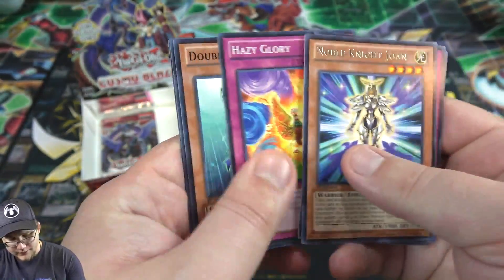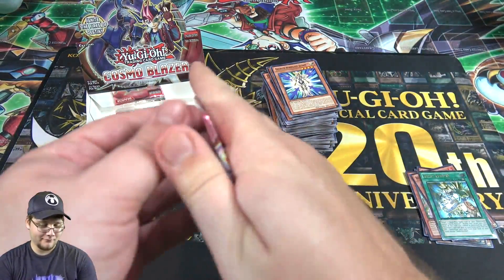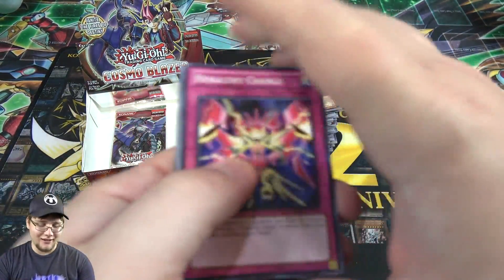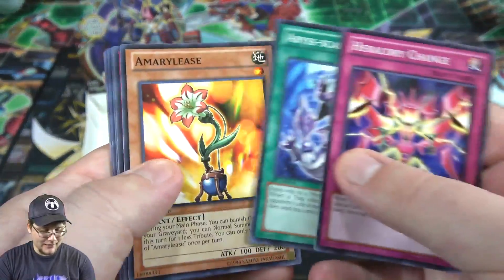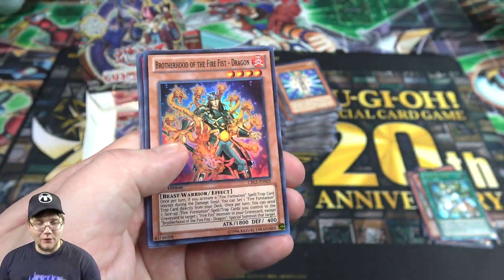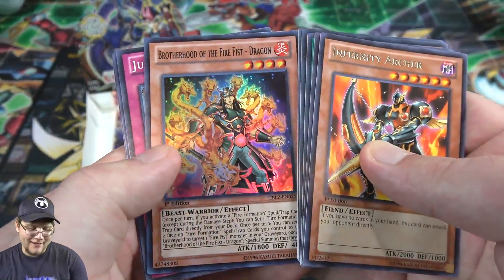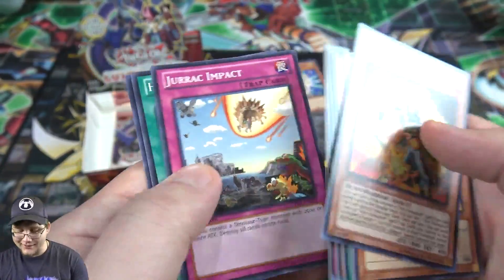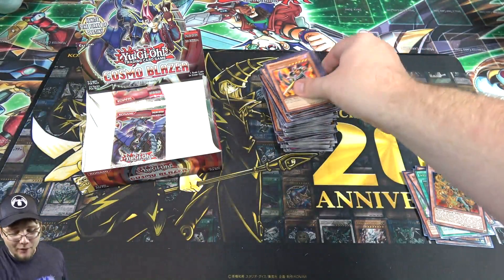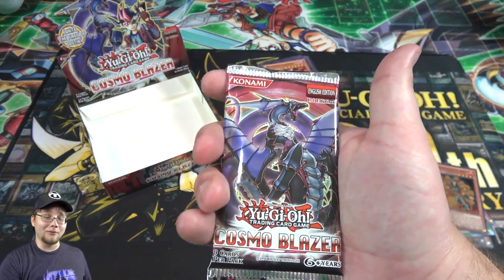Noble Knight Joan — it's a bit strange they made her a Noble Knight since she's not really one, but whatever. I kind of hate it when they force a character into an archetype that doesn't fit. Inferno Archer, and another Fire Fist Horse. At least we got another one. Brother Fire Fist Dragon this time as a super rare — I think that one's pretty good to get. So I'll definitely take that. At least we're getting a few more Fire Fist holos.